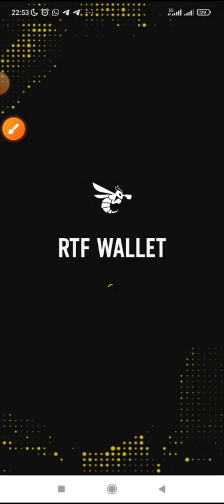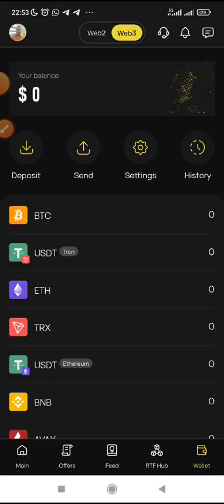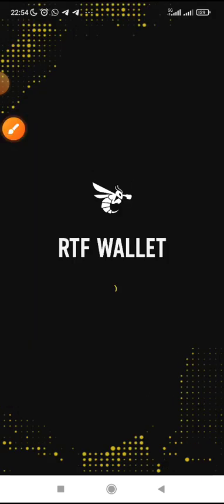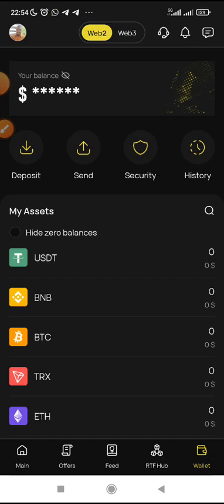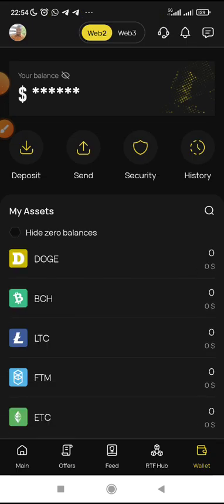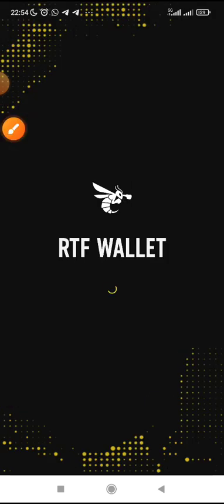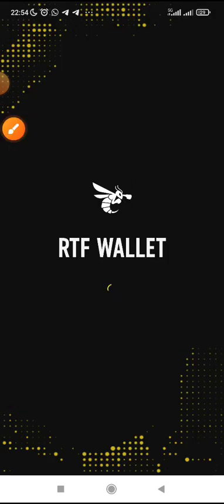Click on the deal box entirely and it will take you to your Web3. You can see it has loaded. You will see Web2 and Web3 options. Once you open it, it will be in Web2 by default. On Web2, if you scroll down you are not going to see anything — you need to click and switch to Web3. Make sure you have a strong network connection.